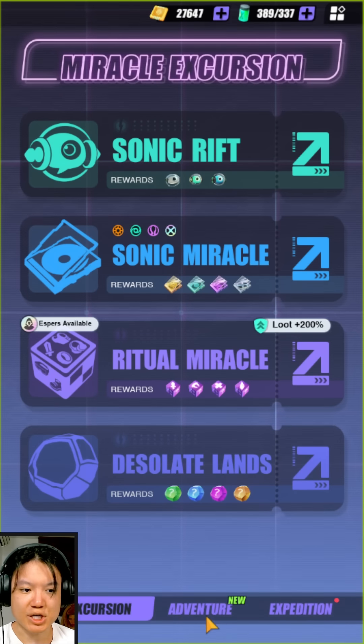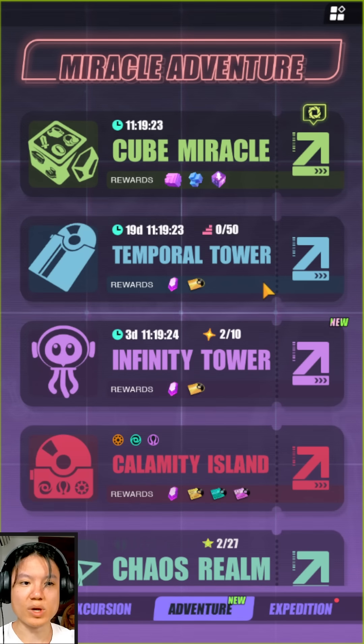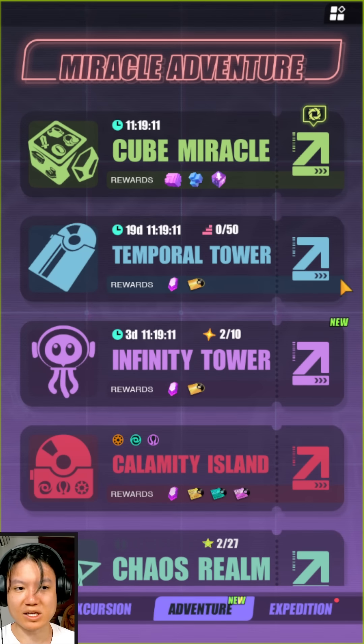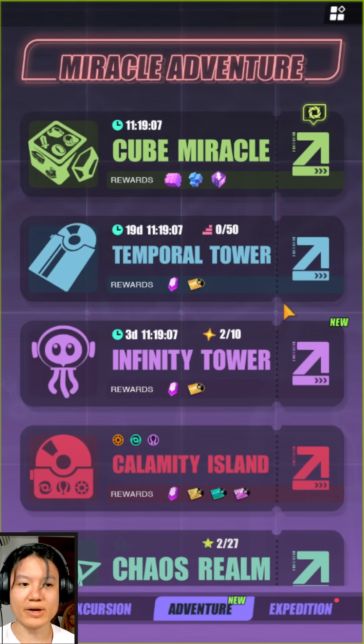Finally, some things have changed in the adventure screen itself — essentially just the naming convention. Previously it was called Infinite Miracle, but now they've done away with that name. Now we have Temporal Tower, Infinity Tower, Calamity Island, and Chaos Realm all within the same page. This helps a lot because now I don't have to click Infinity Tower and then select the specific tower — I can just go straight into it. I think this is very helpful.